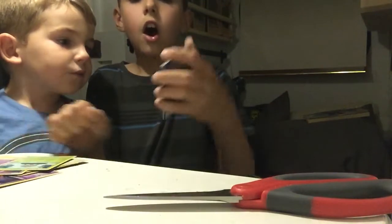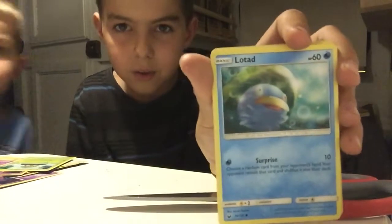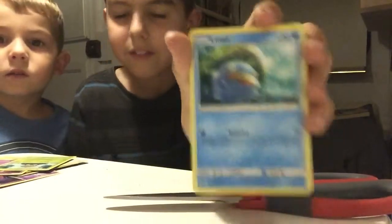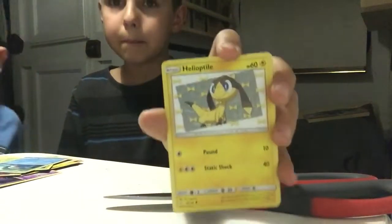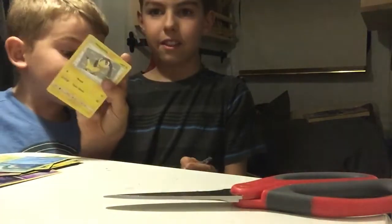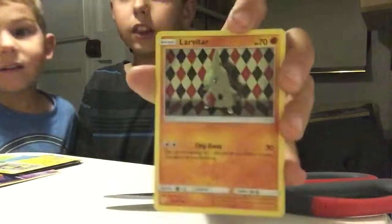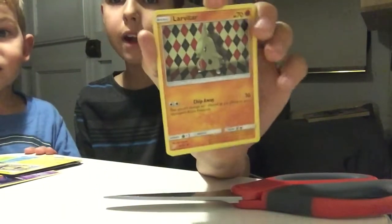And then we have a Lotad right here, which is really cute — has 60 health. And a Helioptile! I need that one, I had one. This is your card — I have one that evolved from it. Then a Larvitar — oh, it has a Chip Away attack!